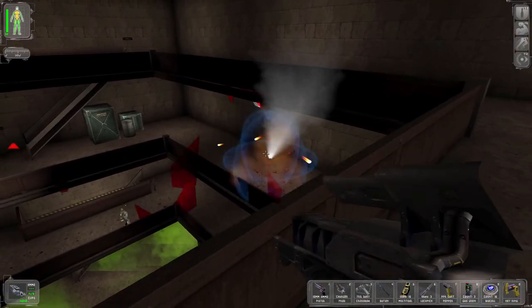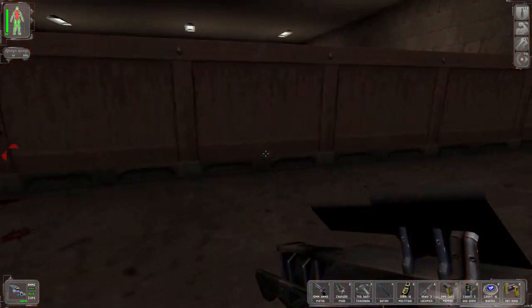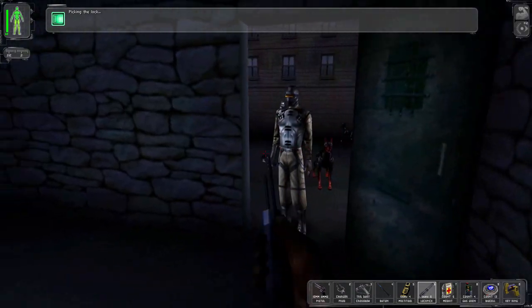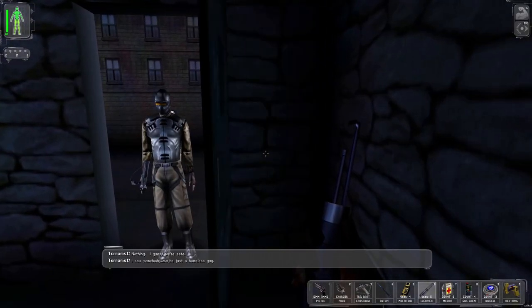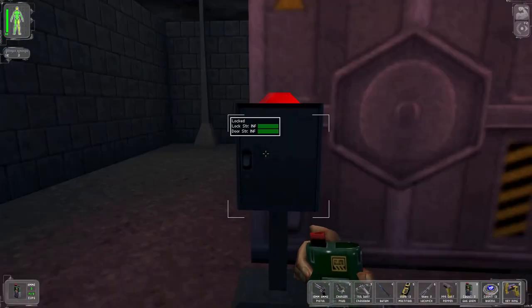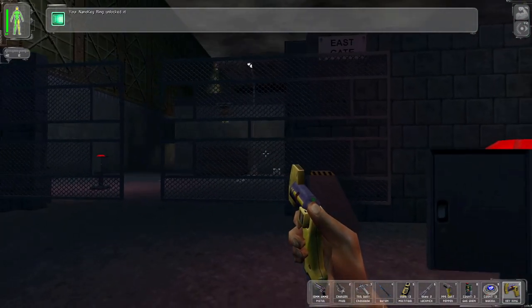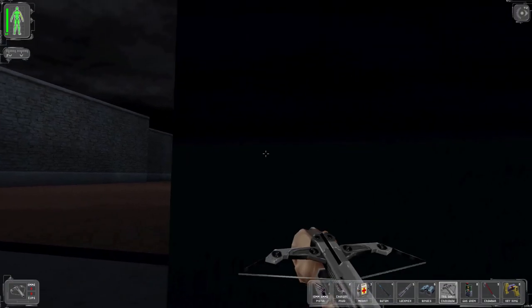The Deus Ex design philosophy is all about player freedom, and the final game does a pretty good job at following that idea. Being a PC game from 20 years ago, not everything in Deus Ex works like it probably should, but when you finally get into the groove of some of these old mechanics, you're going to find yourself playing for hours at a time. First up, let's talk about stealth and takedowns.